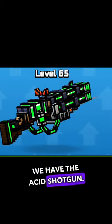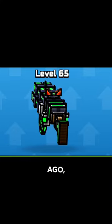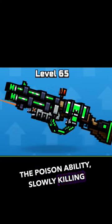At number 4, we have the Acid Shotgun, added to the game 4 years ago. This comes with the Poison ability, slowly killing enemy players.